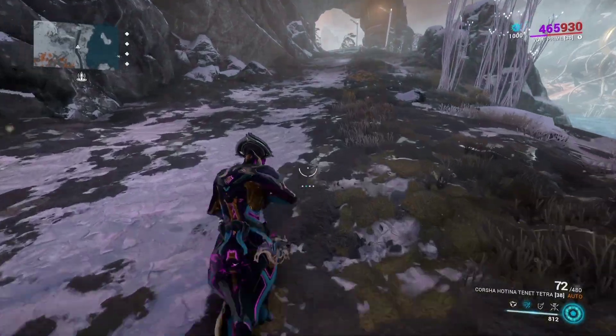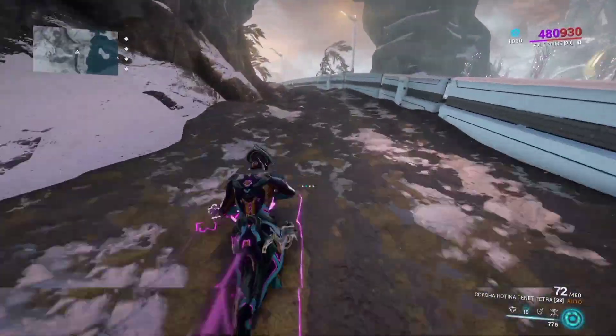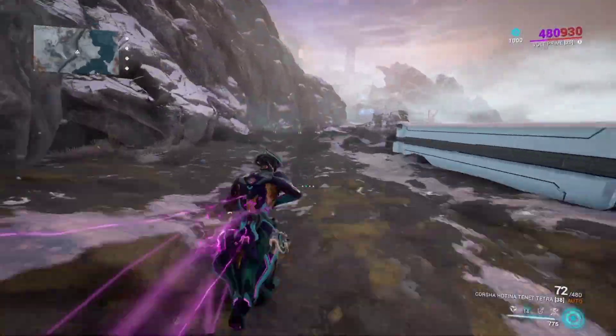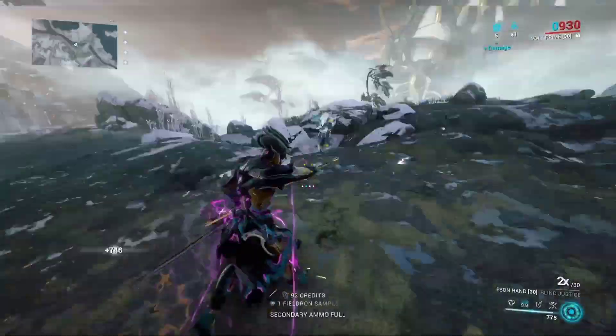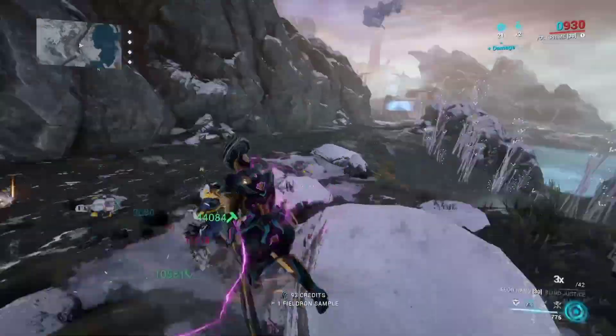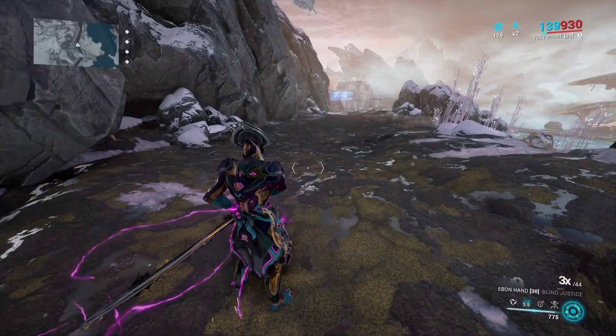As for his second ability, Speed — it makes him and his allies walk faster. Who would have guessed? It's mostly speed for running, but it also increases your melee speed as well as your reload speed, so it does have some uses for that. But it is, admittedly, a ton of fun to run at Mach 10 and get stuck on everything in the process.